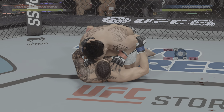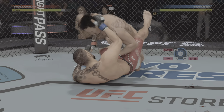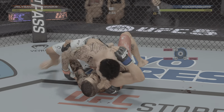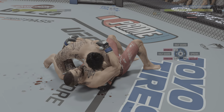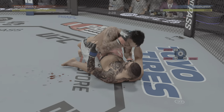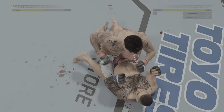Half guard for him here, and a lot of offensive options at his disposal. He has submission options, but I believe the safest option for him here is going to be to use his ground and pound. Build a base, posture up, throw big strikes, get back to position, throw big strikes, and just really wear him down with a really secure position in half guard. These are some excellent ground and pound strikes here, DC.